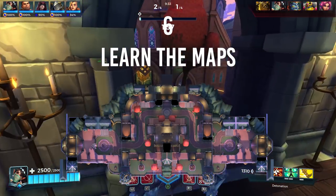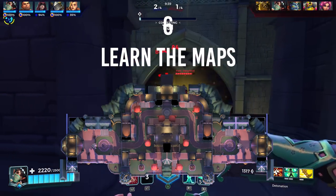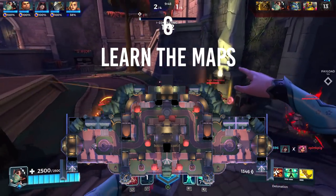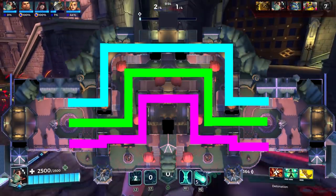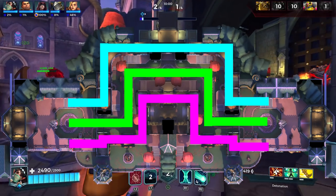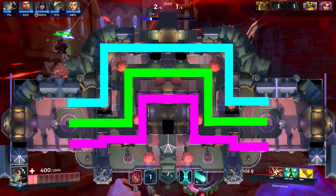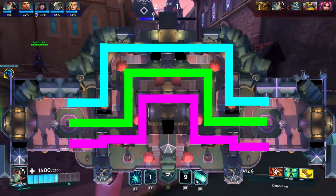Number six: learn the maps. The best way to familiarize yourself with the maps is to simply play the game. Unlike other games such as Overwatch, all Paladins maps are symmetrical in level design, so there are no clear major advantages no matter which side you spawn from. The basic map design of a siege map consists of three key lanes — left, middle, and right — similar to MOBA games. Understanding the map layout lets you take advantage of high ground for sniping, find out-of-bounds zones for killing enemies, and learn the best flank routes.